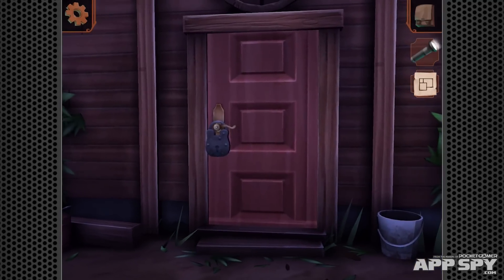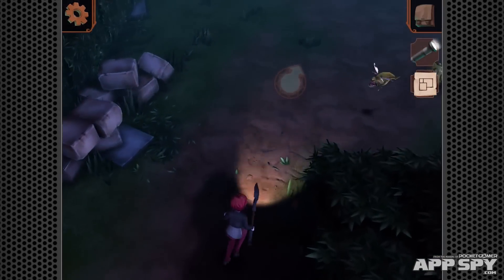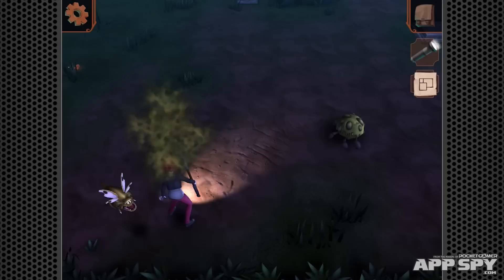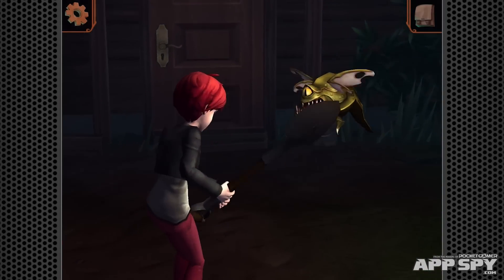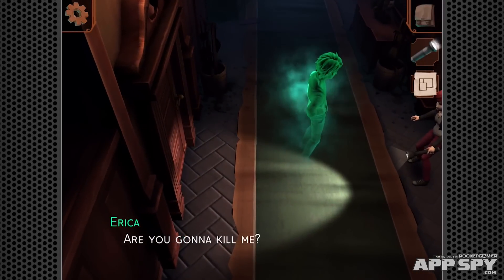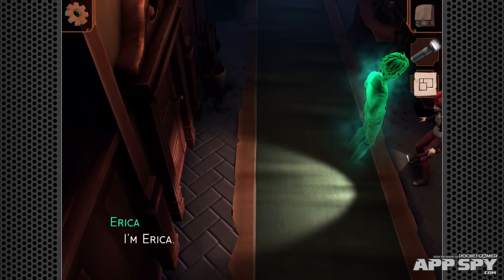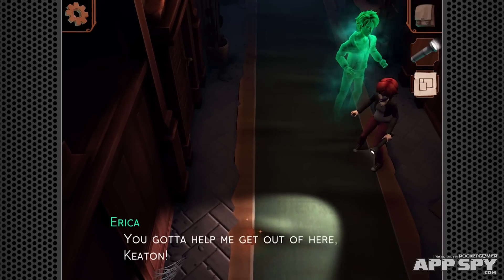The game starts with you being pushed into a haunted house by a couple of your friends. From there you've got one main objective: escape. Of course, this being a haunted house, that's easier said than done, and you're going to have to solve a lot of slightly offbeat puzzles in order to get out.